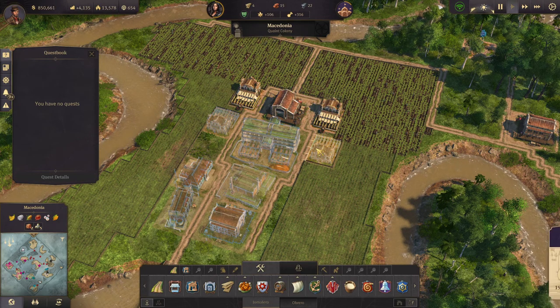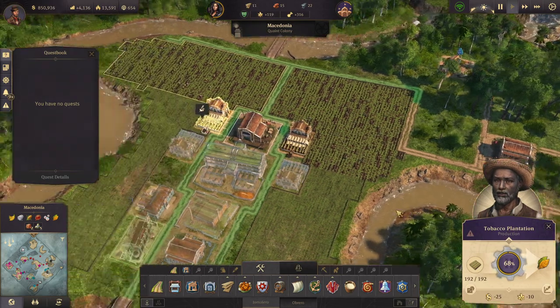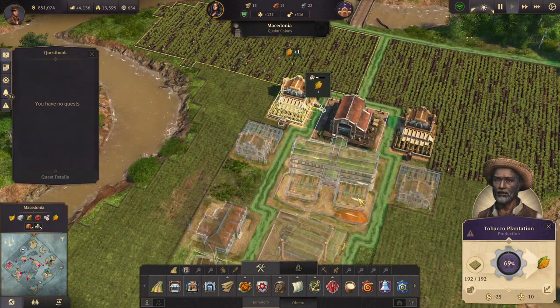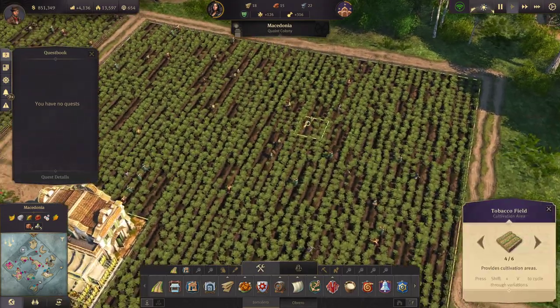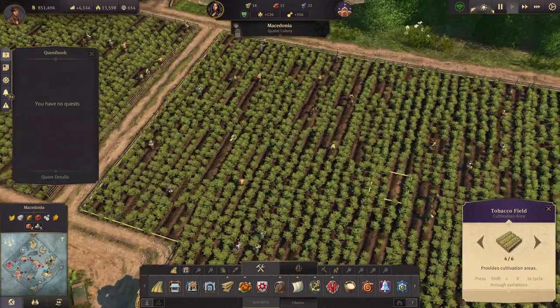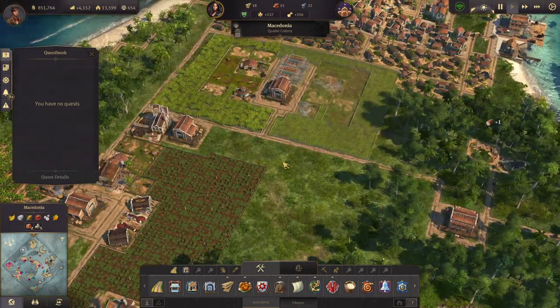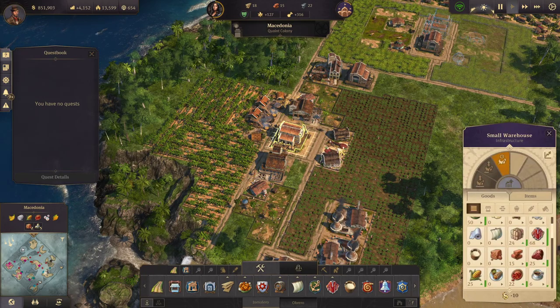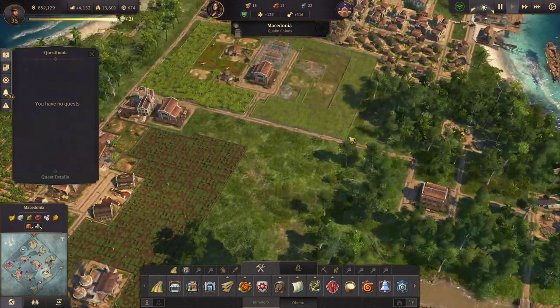Let's make more tobacco plants — I need timber here, that will be fine. I'm already getting tobacco — look at the fields. I love the detail they put into this game, it's really amazing. The coffee production is going, brick factory — everything's looking good here.